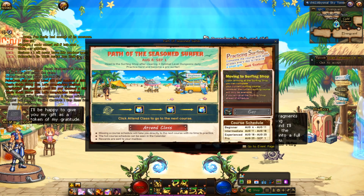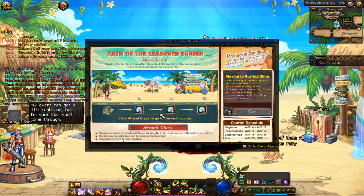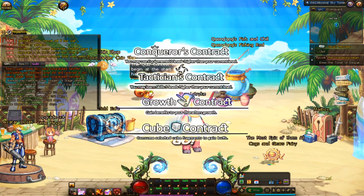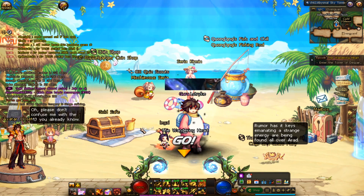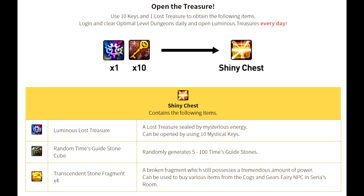And finally, there are some other nice events like the Path of the Seasoned Surfer and the Most Epic of All event that give some very nice freebies. All you gotta do is clear optimal dungeons three times for the surfer one, and since you're going to do all that farming and grinding for those other events, you will accumulate them either way. For the Most Epic of All event, be sure to collect 10 mystical keys daily and open the Luminous Lost Treasure. The big reward at the end of 25 days is a level 100 epic weapon transfer for free — so be sure to claim your event loots daily.